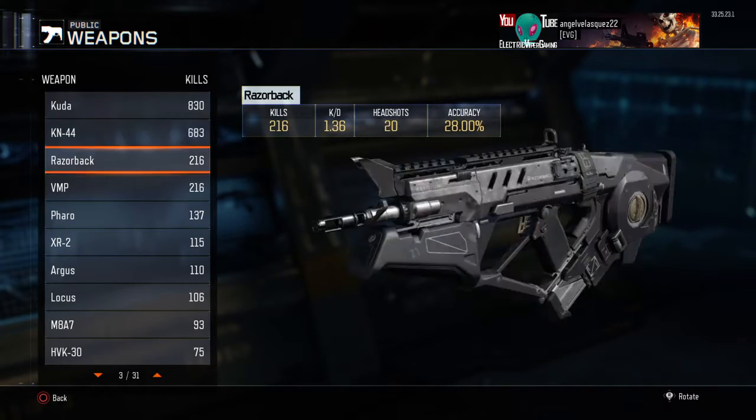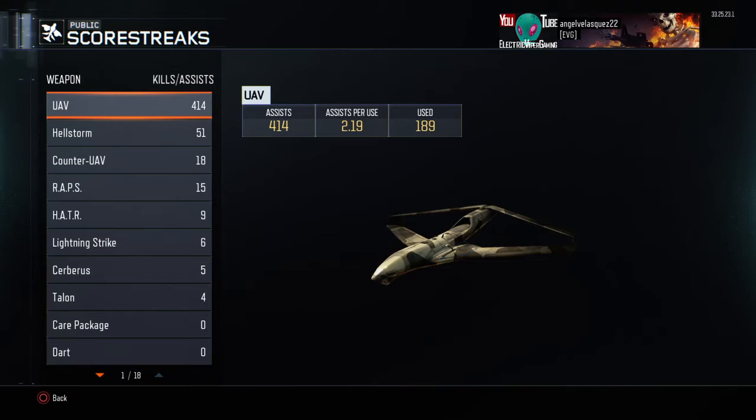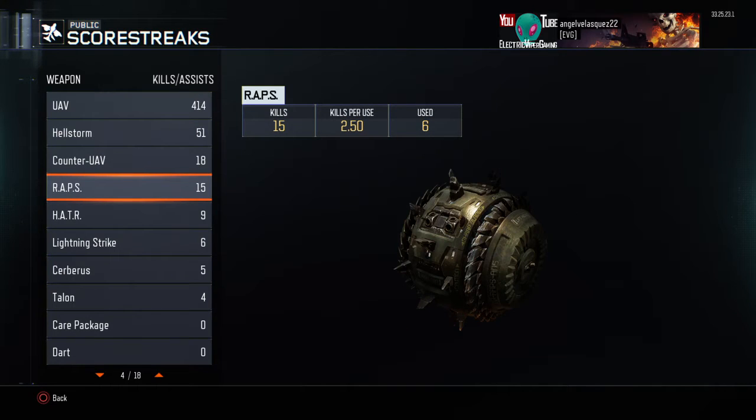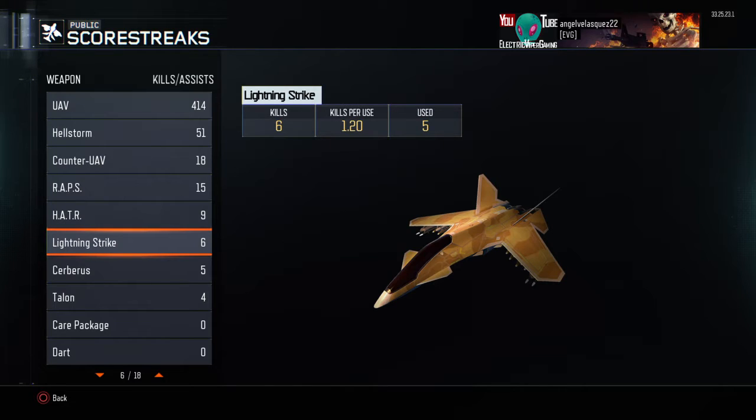I don't really use any equipment anymore. I've gotten 414 assists and 189 UAVs used so far. I haven't played every single day since it came out. I've used six RAPSs — some videos I get RAPSs but I still go pretty bad KD-wise so I don't upload them. I've only gotten one HATR because I barely unlocked it and I've been playing free-for-all.